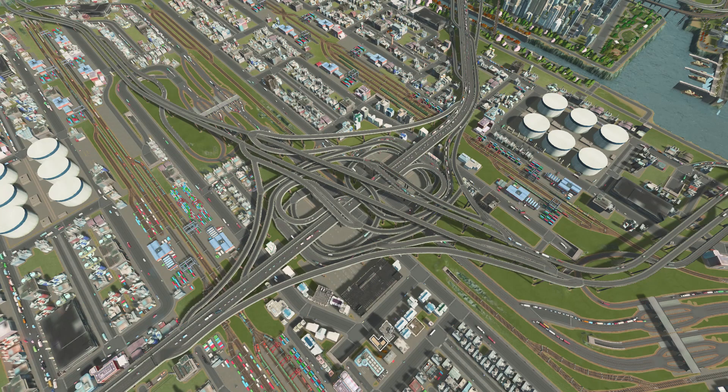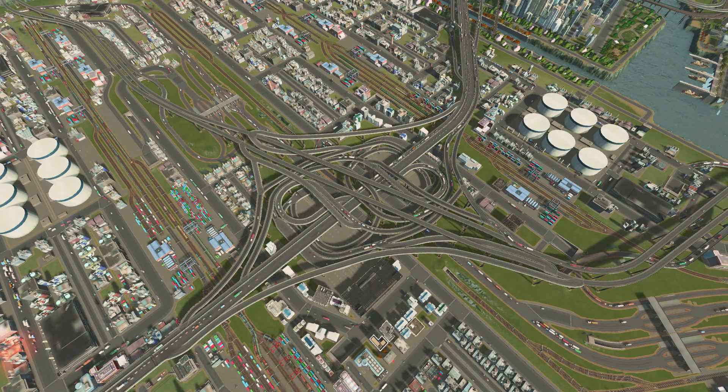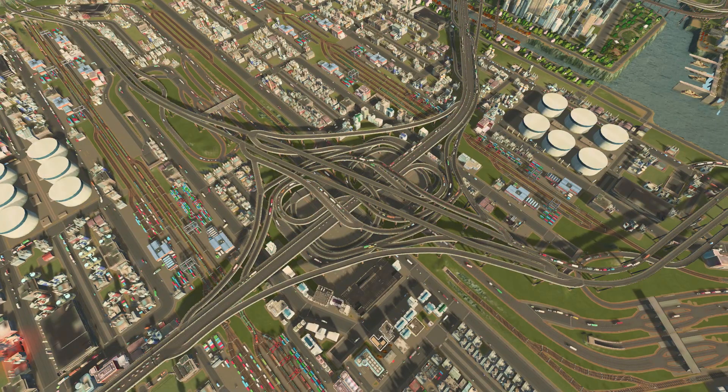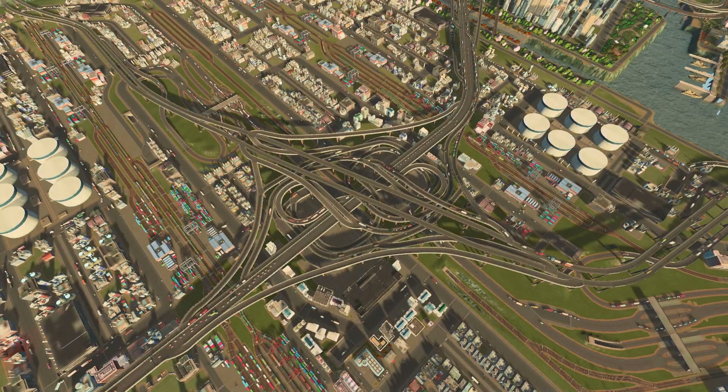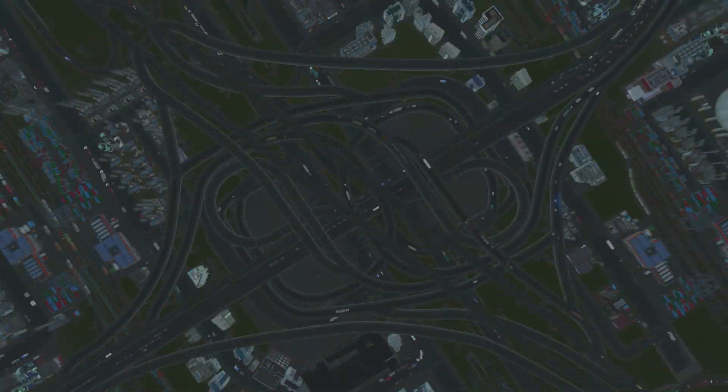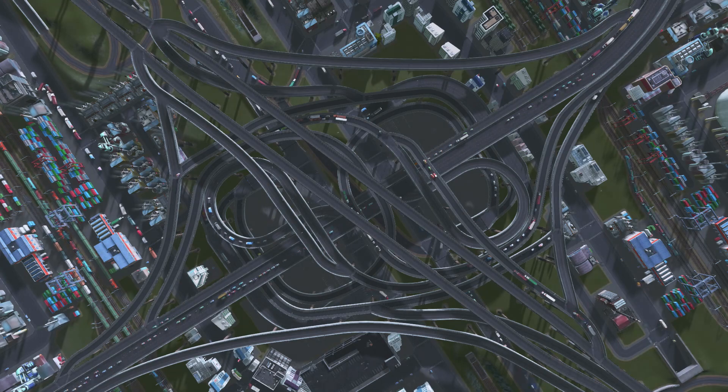This interchange involved three drafts, including the industrial sector beneath it with the rail system — as you can see, it involved two drafts. This is the last draft that I have right now and it seems to be working very well.